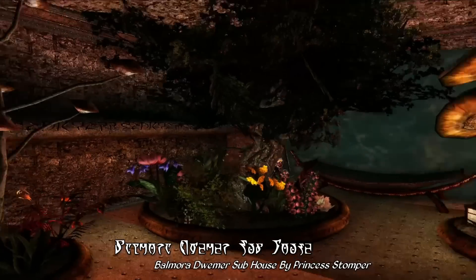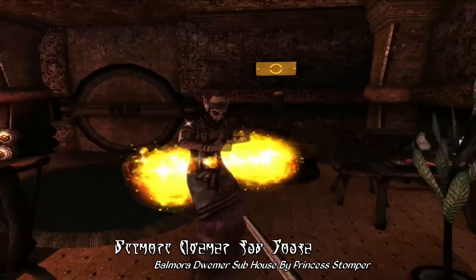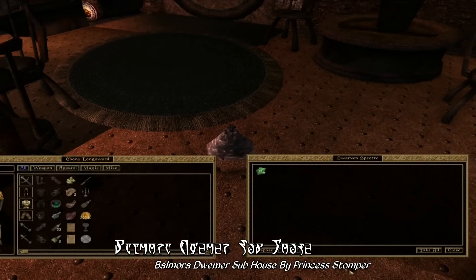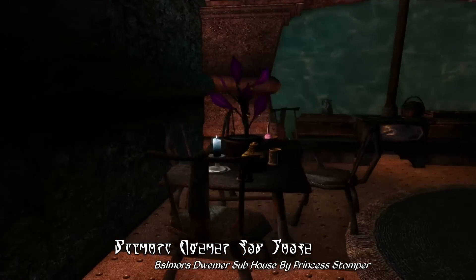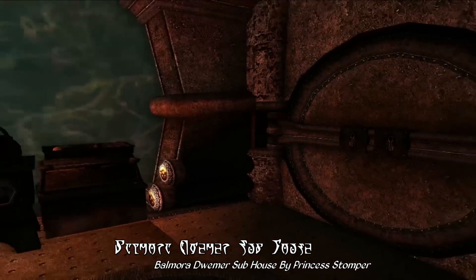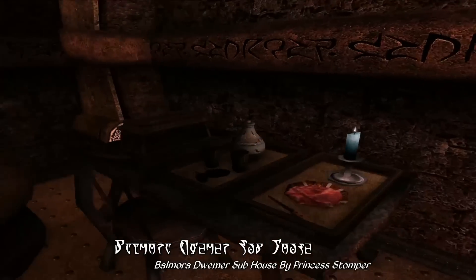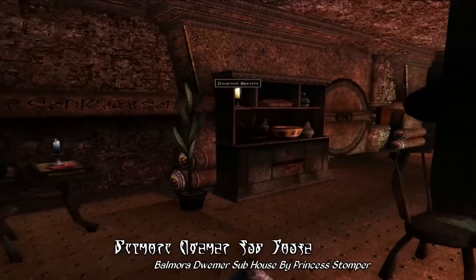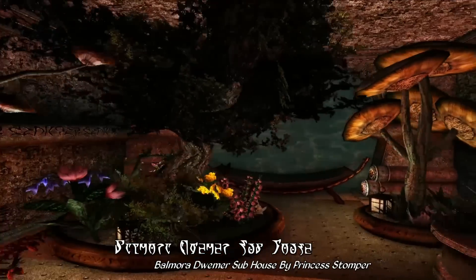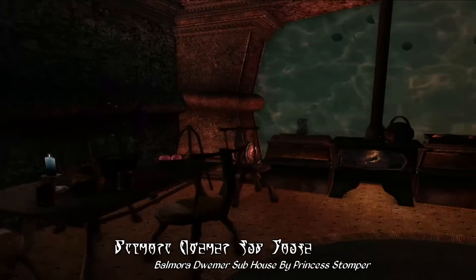Next up we have what is probably my favorite room in this Dwemer-themed housing mod: a combined garden, kitchen, and dining room. But before you can truly enjoy it, you're going to need to deal with that annoying Dwemer ghost. But once you've done that, you'll find an absolutely beautiful and extremely cozy set of quarters, including gardens with a hammock looking out onto the sea, a kitchen with a warmly lit oven, a dining table already set with a bit of clutter, and a well for drawing water — always convenient when you need to put the kettle on for company.